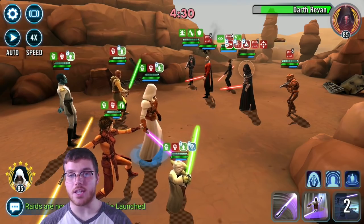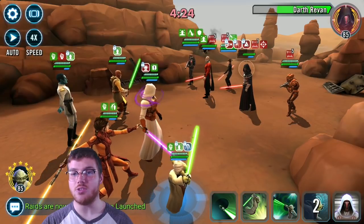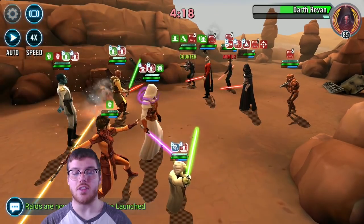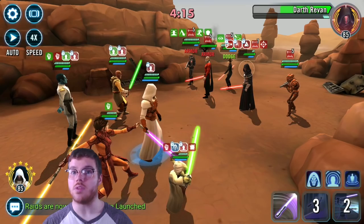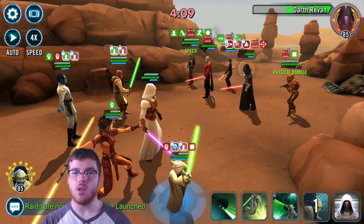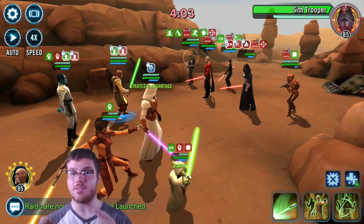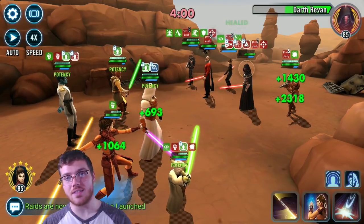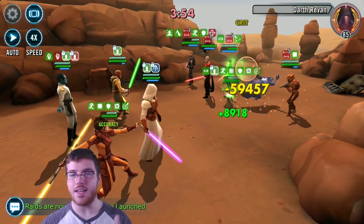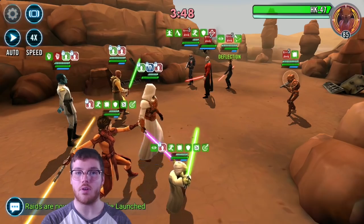Whether that's by calling him to assist or using Jolee to buff him up with Protection Up, you've got to keep that health on him. Speaking of his strategic advantage, it's useful for calling him or whoever is lowest on protection to assist so they can heal and never get below 50% health, which would cause Jedi Knight Revan, the leader, to get Deathmark. Remember: do not use Strategic Advantage while targeting the enemy Darth Revan, because he's going to call somebody to assist, they won't assist, then he won't assist — it doesn't heal, it doesn't help you at all. Make sure you put targeting onto Sith Trooper or somebody else.